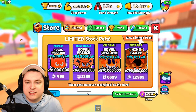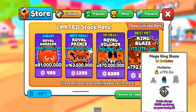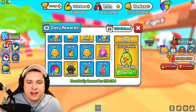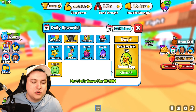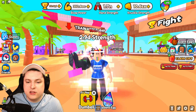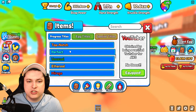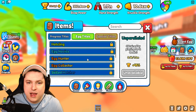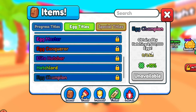The store has new limited pets inside of them, so if you're a fan of those, they're now available as well. If you go to your daily rewards, you can now see at day 14 and day 21 there are free game passes to grab. And last but not least, they added in a bunch of new titles — new progress titles for being inside the game, new egg hatch titles. If you hatch 2.5 million, you can see you get 10% luck with this title, which is amazing.